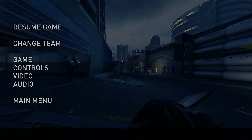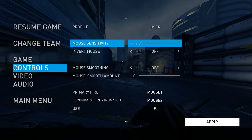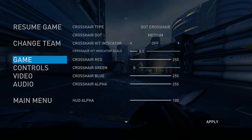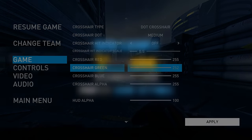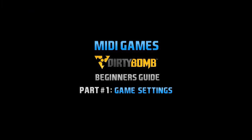One small tidbit: if you check your options while in the game as opposed to in the main menu, you have a few extra options. One being the ability to change your mouse sensitivity to the first decimal place, allowing you to fine-tune your speed. The other option is the ability to change your crosshair colors. That covers everything I wanted for this topic. Thanks for watching my Beginners Dirty Bomb Game Settings Guide. Stick around and I'll be uploading my Beginners Class and Modo Guide very soon. The playlist for this series is in the description below.